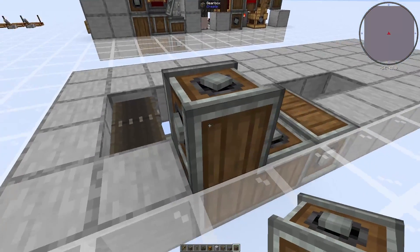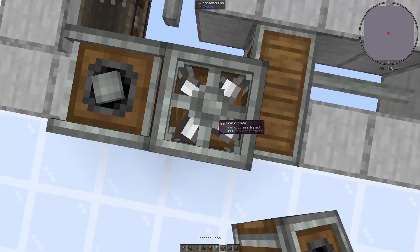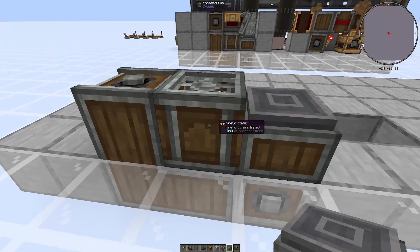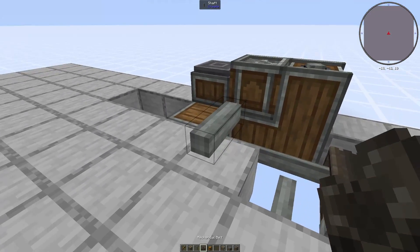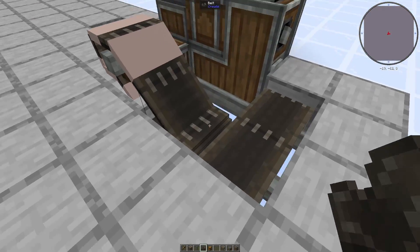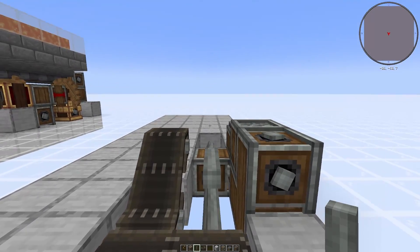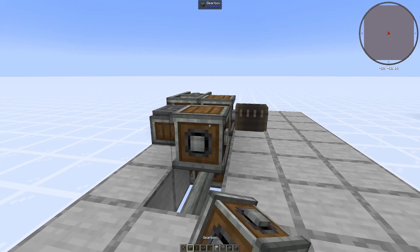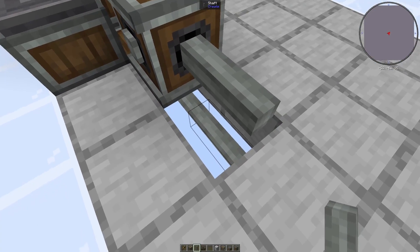We're then going to place another vertical gearbox on top of this first one, then an encased fan facing upwards on top of the second vertical gearbox, and a depot right next to the encased fan. Place a shaft here and connect it with the one in the ground using a belt. Then come over here and place a shaft next to this vertical gearbox facing towards the back, place a gearbox connected to it, another shaft, another gearbox, and a final shaft that should be directly over this shaft in the ground.